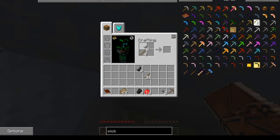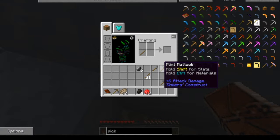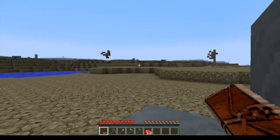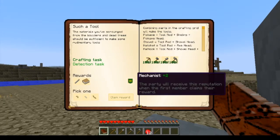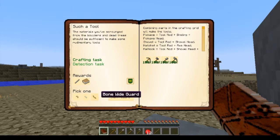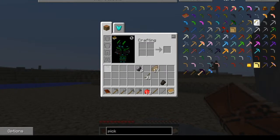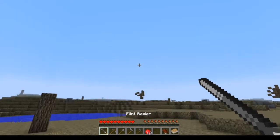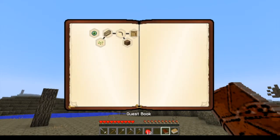We get a shovel, an axe, and a hatchet — I usually also go with a rapier for that slot. I got a flint rapier here, and that should complete that quest. So now we need to finish collecting all this.